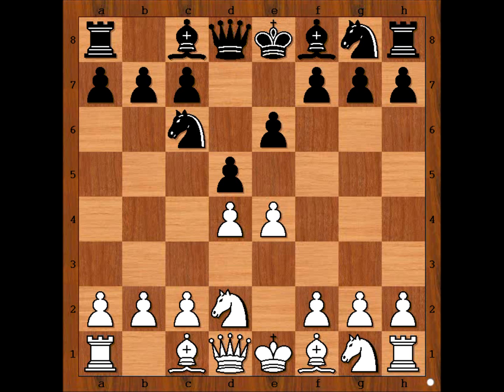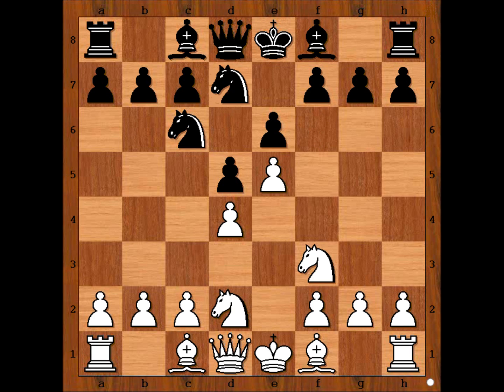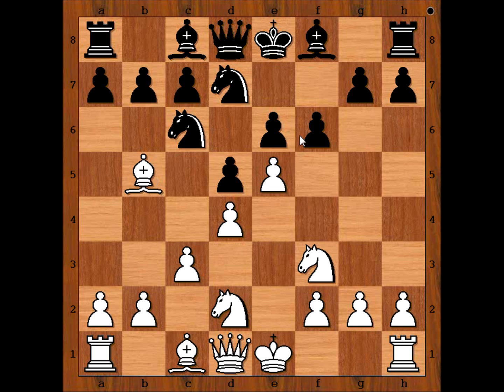Knight from G to F3. Knight to F6. E5, attacking the Knight and gaining space on the board. Knight to D7. C3, more support to the pawn on D4. F6, attacking the white center. Bishop to B5. F takes on E5. D takes on E5. Bishop to E7.